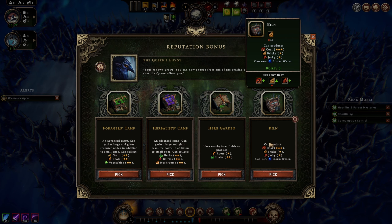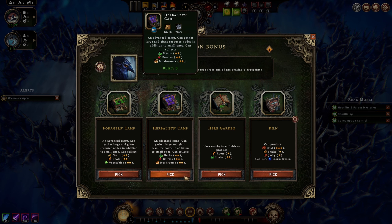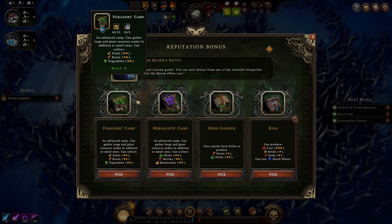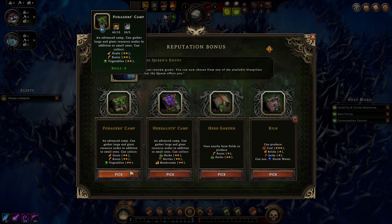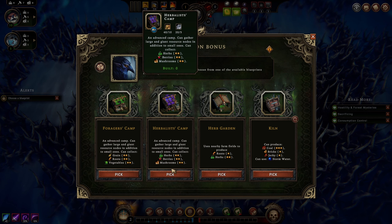I don't feel the need to go for coal - we had a bunch of stuff that benefited from making coal last game and never even built the kiln. Foragers camp, herbalists, and herb garden - we could go for herbs, but we want to make grain for biscuits. You make flour from grain - not sure what else. Let's take the herbalist camp and aim for a small farm so we can get grain.